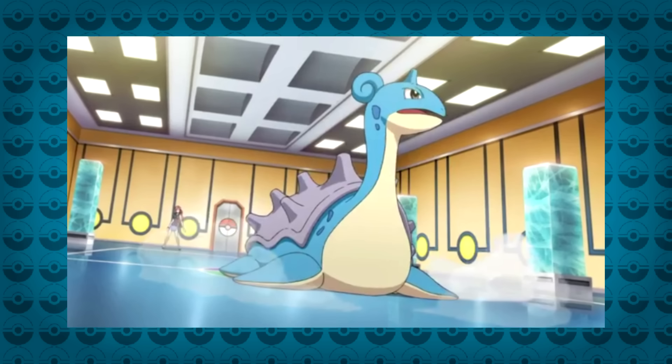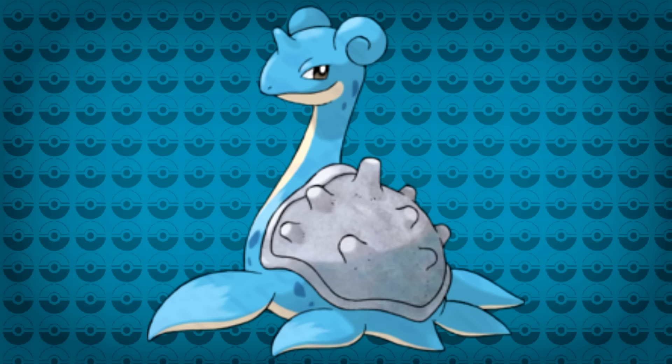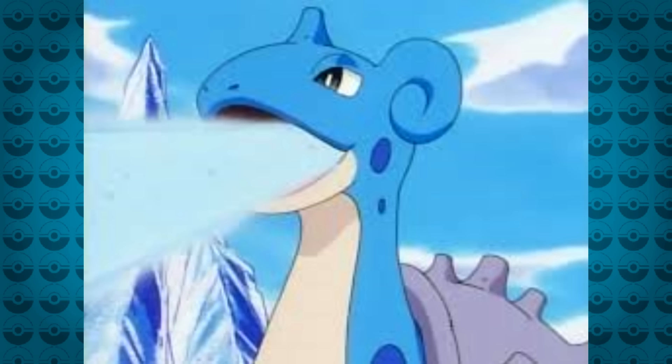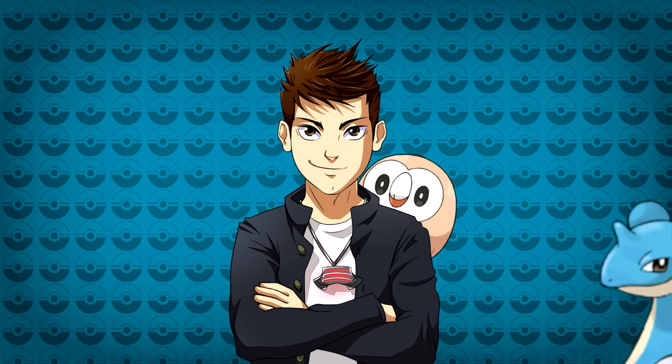Lorelei's Lapras has had its moments of being incredibly obnoxious. You get worn down and randomly frozen by Lorelei's first few Pokémon, only to have Lapras thrown in to finish you off. It was also incredibly upsetting to see her have any healing items left over for this beast. Its tanky stats and inability to know what actual damage feels like made it live on for 50 turns, just gnawing away at your confused, paralyzed butt. I still shudder whenever I see it pop up in a battle — and not just because it's an ice type.